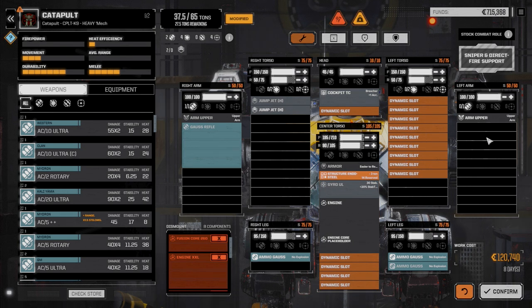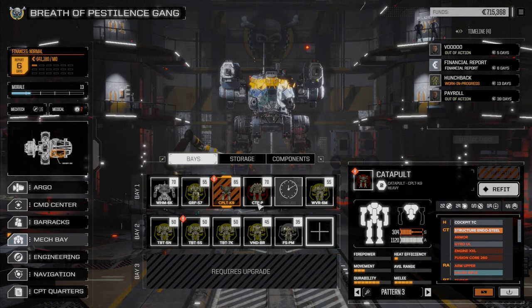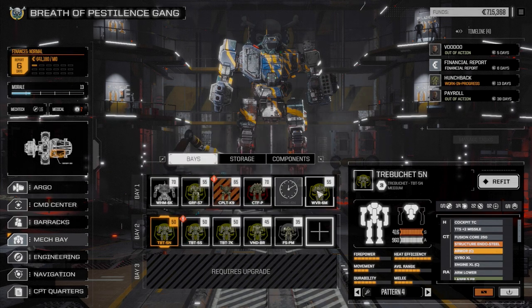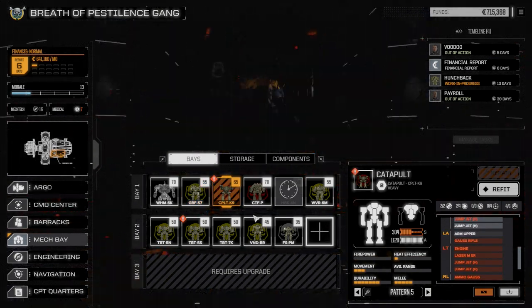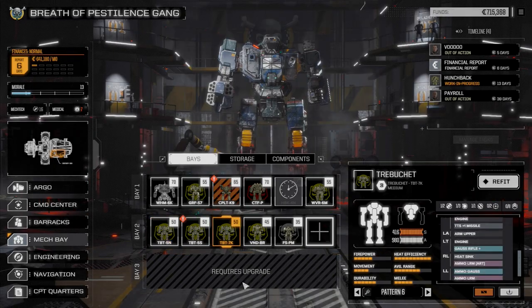I think I want to make this into a double gauss rifle build. I was thinking about making an ultra AC mech like an ultra 20, but I'm going to go with long range pinpoint damage again. My thought was pulling the trebuchet 5n out of the main lance lineup, but I'm thinking the wolverine might be a better choice. I might swap the 5n's gear into the wolverine, the wolverine's gear into the griffin, and the griffin's heavy gauss rifle into the catapult. The 7k only has one missile hardpoint and its gauss rifle is really failing.